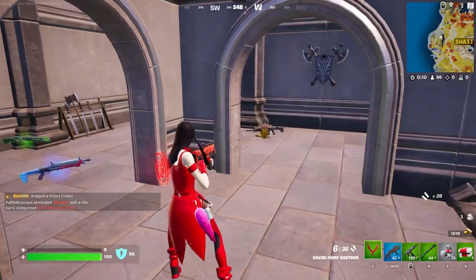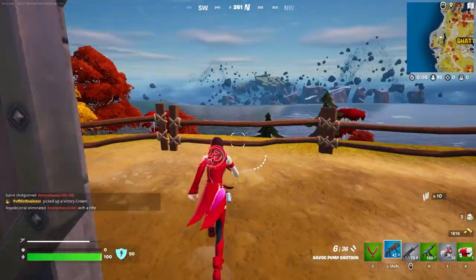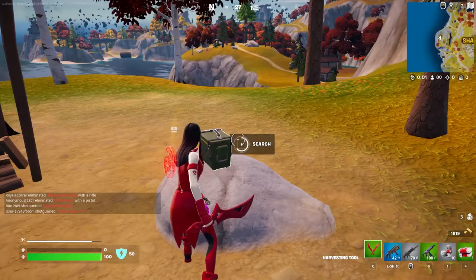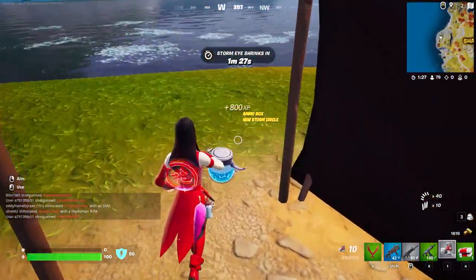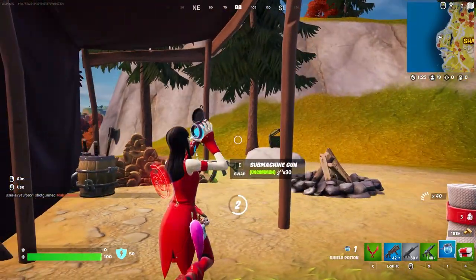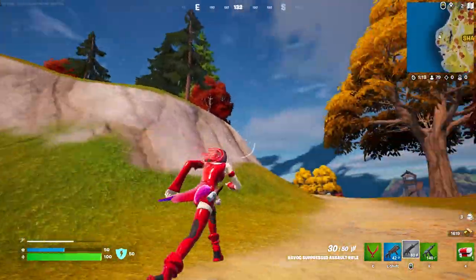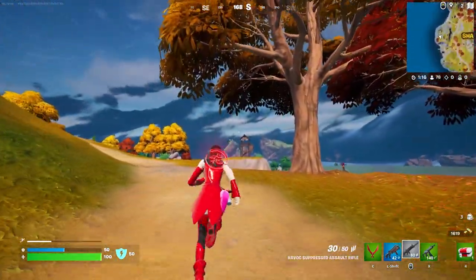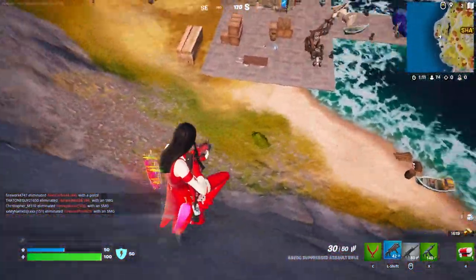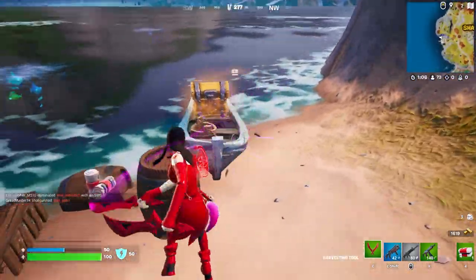Oh wait, do I not have an AR? Oh no, there's one — okay cool, we got an AR. Kind of sad there was no ODM gear there. What I'm gonna do is loot this bottom area and then head to Shattered to see if we can take the boss out. I actually really like this rotation in solos — pretty decent loot up in that castle, and there's another ODM spawn down here and a bunch of chests too.